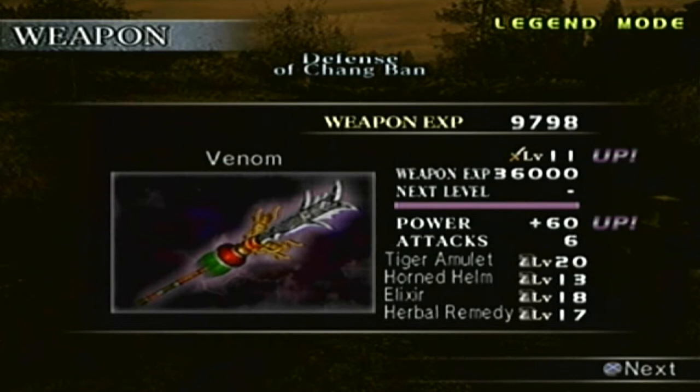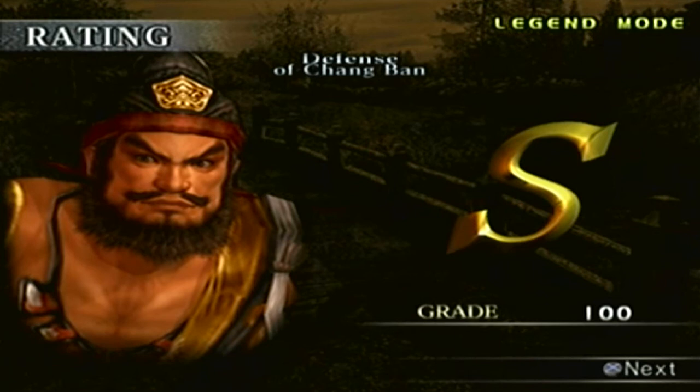Defeat every enemy general including Cao Cao without allowing any units of troops to pass Changban bridge - try to do it without allowing any so you're guaranteed the weapon. The grade: we got an S rank, a 100 perfect score. The only one we haven't gotten 100 on is Guan Yu's, but the grade requirement is 90 or higher - just a reminder. It also has to be done on Expert in order to see the S rank.